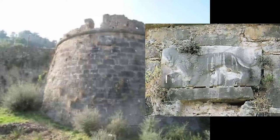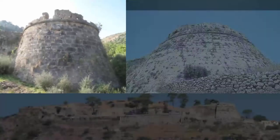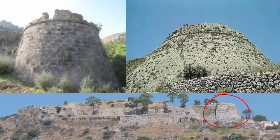The Venetian bastion, massive and imposing, in the shape of a truncated cone, presents an architectural and structural resemblance to the large bastion of the castle of St. George in Cephalonia.